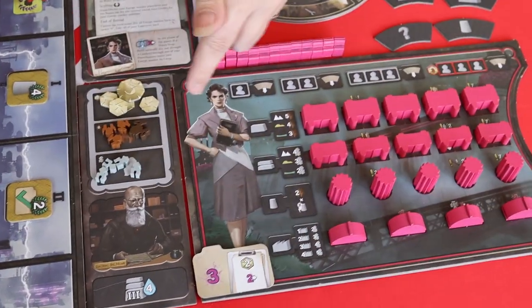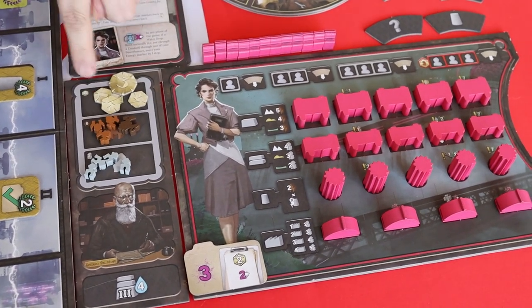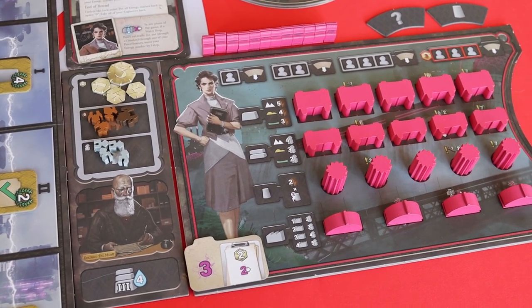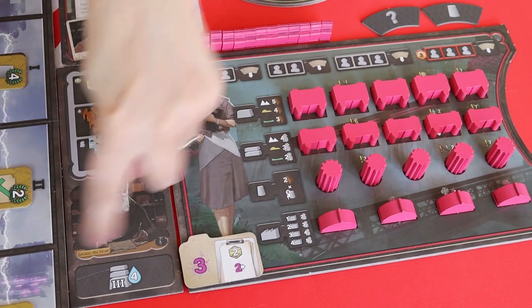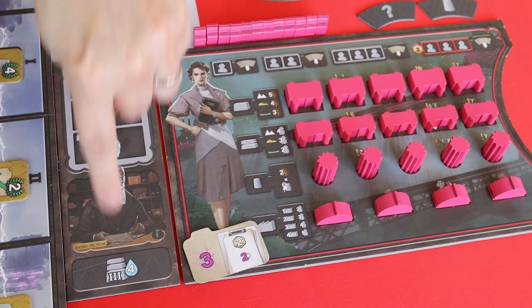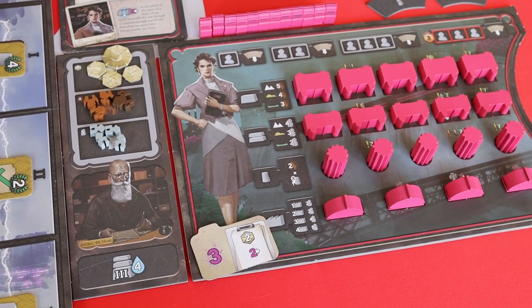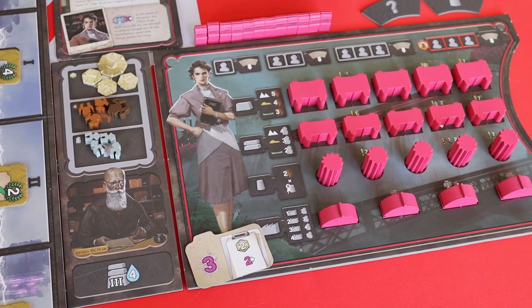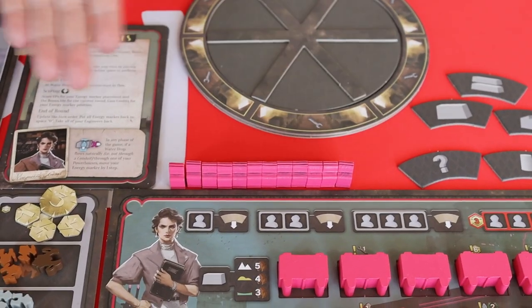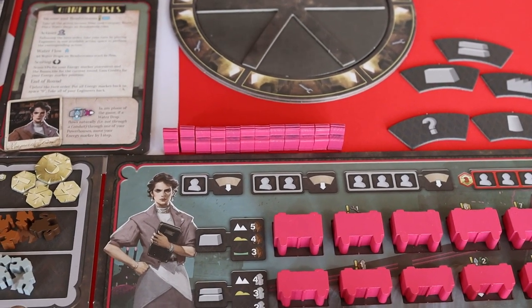At the start of the game you'll be given your player board that matches your colour and a random assistant. This determines the number of credits, excavators, and cement mixers you start with, and also has a special ability — in this case, my level three dams can hold four drops of water rather than three. You're also going to get a lot of workers. For a worker placement game this seems like a huge number, but believe me they go pretty quickly.